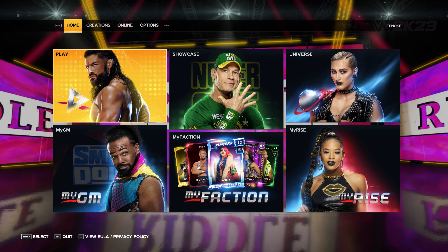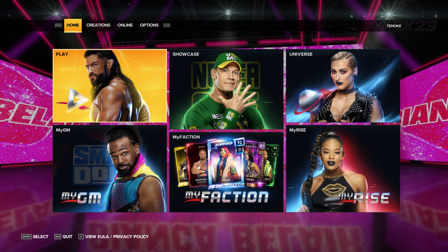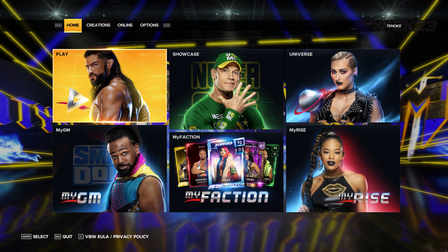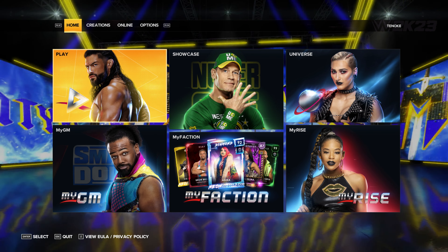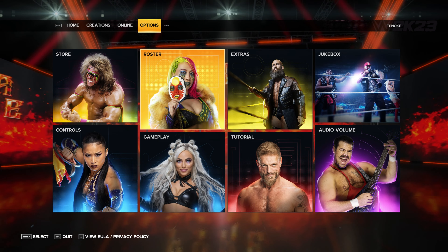In this video, I will be showing you how to vacate titles in WWE 2K23. We'll start by looking at how to do this outside of Universe Mode. First, go to Options, and then select Roster.